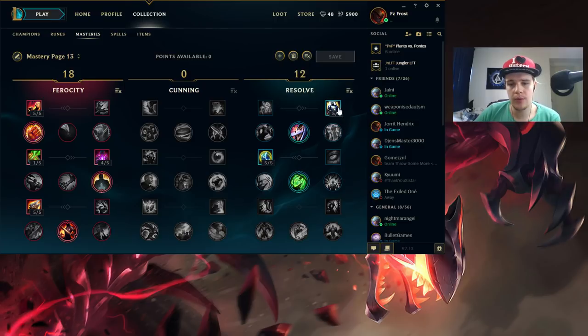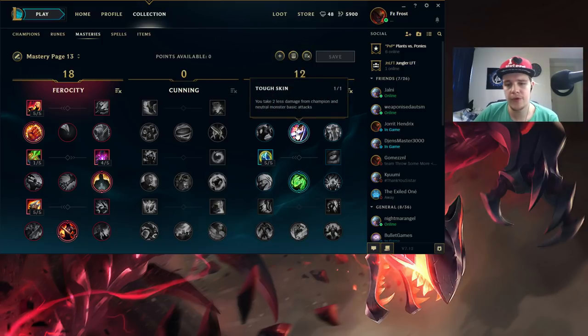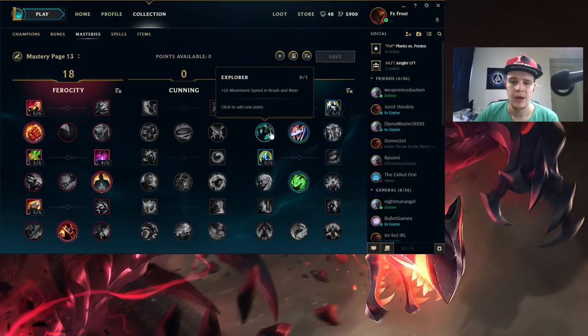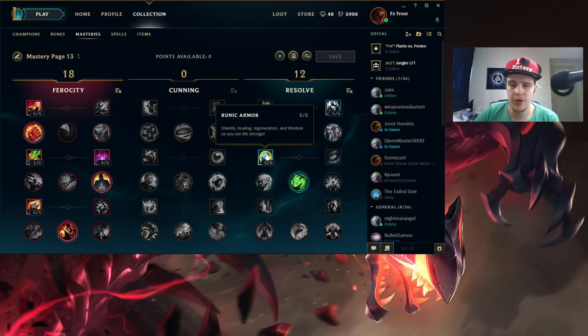Moving on, I go for 12 points in the Resolve tree. I take Unyielding for 5% bonus armor and magic resist - you are still building quite tanky on Rek'Sai and you really want to be tanky, so getting that 5% bonus is definitely the way to go. The health recovery thing doesn't really help you a whole lot. Then I take Tough Skin - I prefer taking 2 less damage on every auto attack. It saves you health in the jungle and can also save you a lot of damage in fights. You don't really need Explorer too much on Rek'Sai since you have a lot of tunnels to get around quickly. Then I take Runic Armor, which increases your health regeneration so when you burrow with some fury you regain more HP.